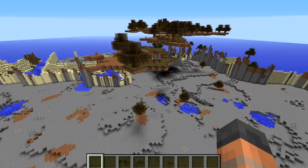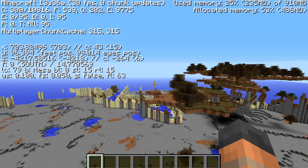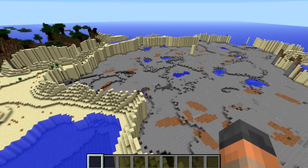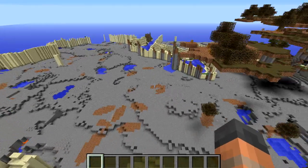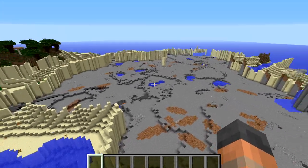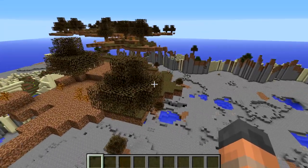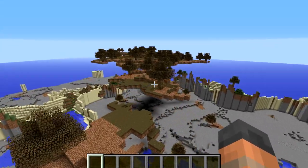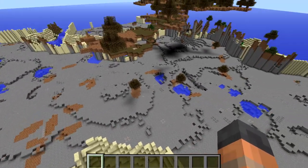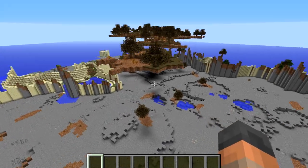This is the bugged out Mesa biome from yesterday's snapshot. If I press F3 you can see we're at similar coordinates in the same biome as we were in the previous snapshot. Looking around now I can see what's happened — none of the stained clay or hardened clay blocks have actually been generated into the world. There's a patch of dirt with trees and grass, which is the same as what we were looking at a moment ago, but everything else is missing those blocks. A strange bug indeed, but now that has been fixed.